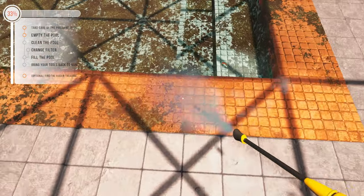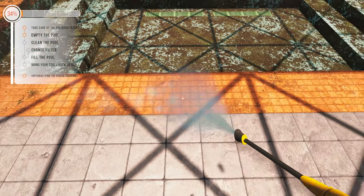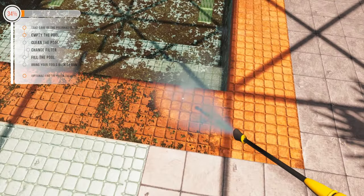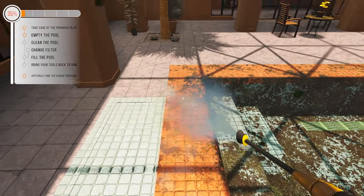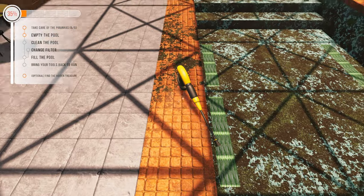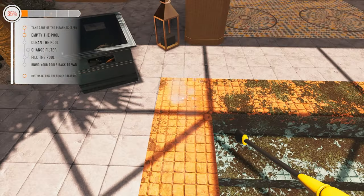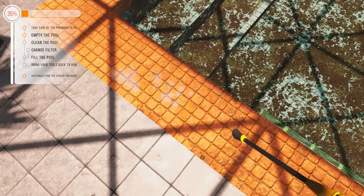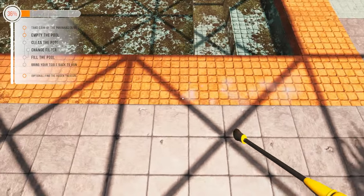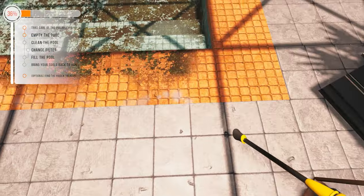Hopefully we can do this a bit quicker than last time. The top left sort of shows the progress bar. I can't turn which way the pressure washer's facing though. I need a button we can press which shows us bits that are still dirty - right click or shift or space or something. Because that looks clean to me but then you can see it's still getting dirt off. I don't think this is a game I'm going to play too much, to be honest.